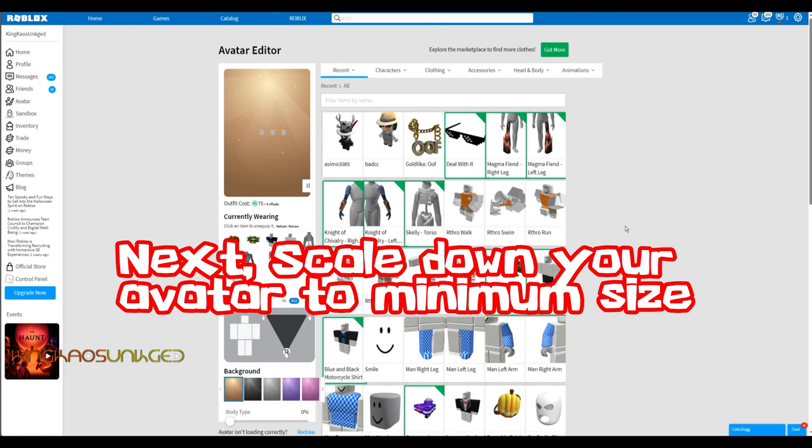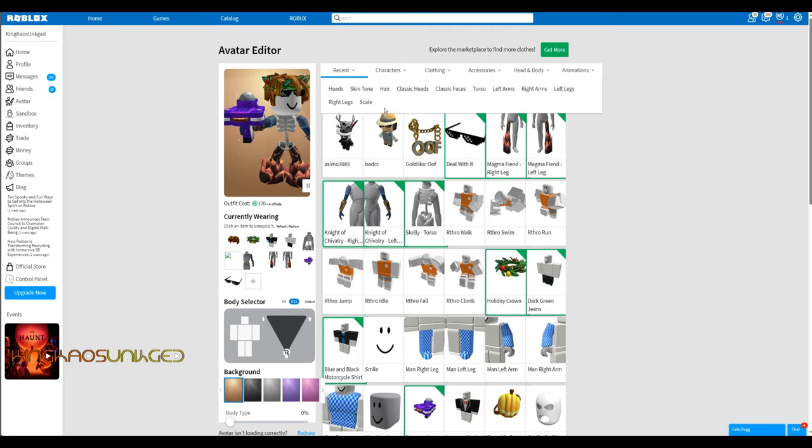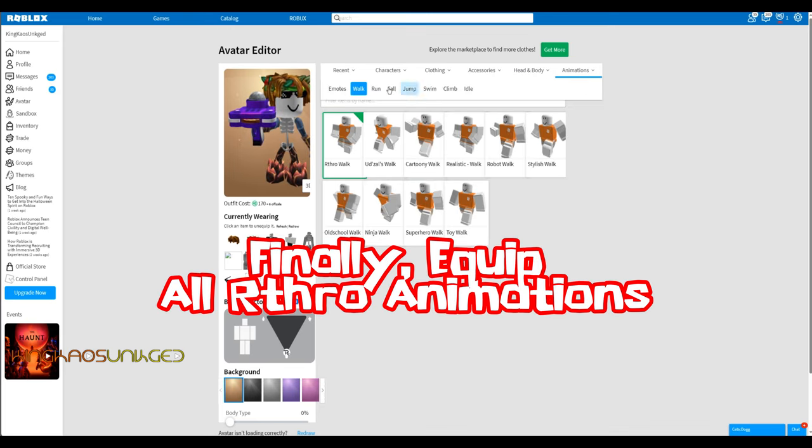Next, scale down your avatar to minimum size. Finally, equip all widow row animations.